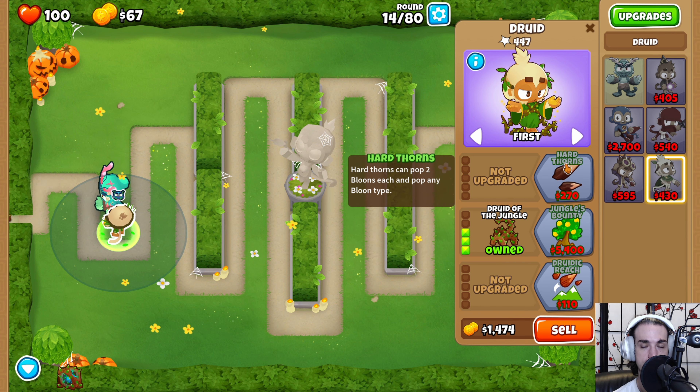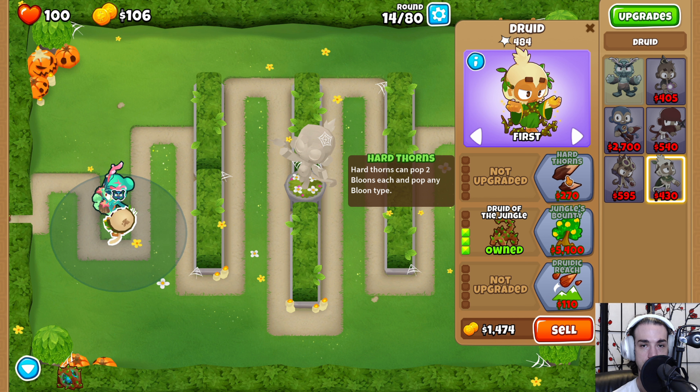Once we have that upgrade we're also going to get the Hard Thorns upgrade so that we can pop pretty much any balloon type. If only druids could hit camo, we'd be really happy with this.